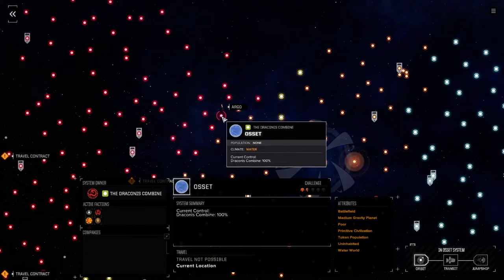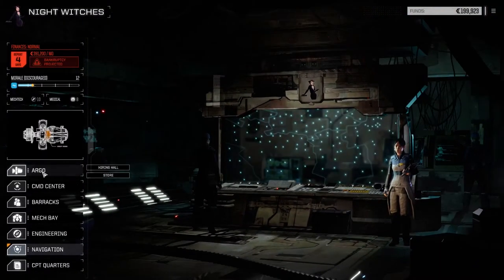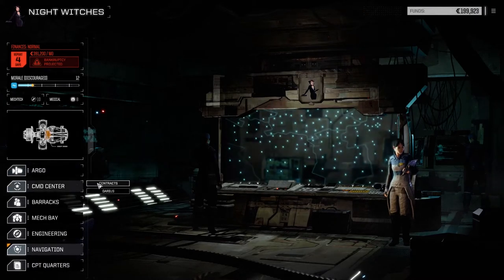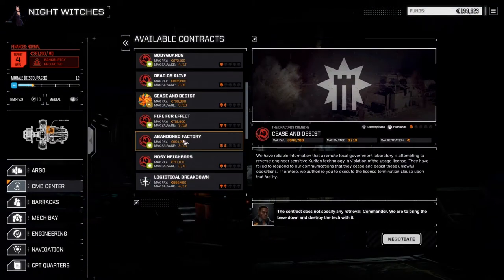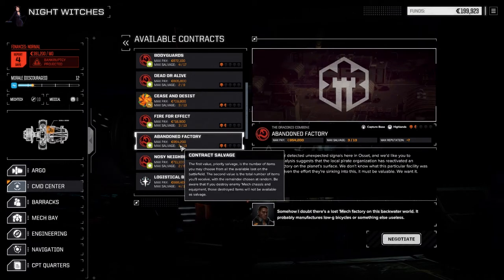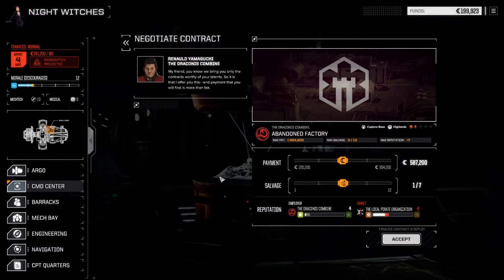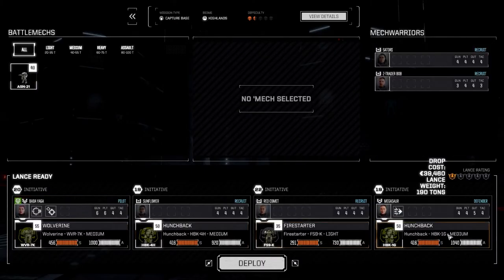It's a Waterworld and a one-and-a-half skull planet, which is good for us because we were taking one-and-a-half skull missions before and they were just garbage. Let's have a look at the contracts. We're close to the end of the month and we do need some money for the financial report. I'm thinking we take the abandoned factory first — it's a capture base mission, one-and-a-half skulls, good C-bill payout. Two for ten salvage against the Outworlds Alliance, so we're good. We're going to go with the standard lance.